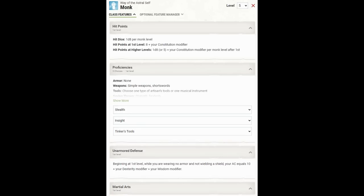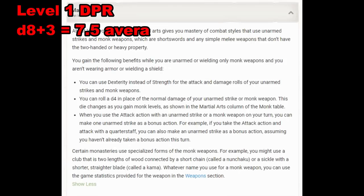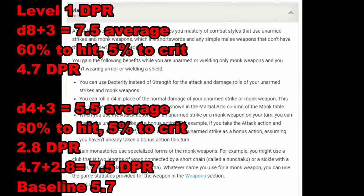We take our first five levels in Monk. Monks are not a great class, but the first five levels are fine — my problems with Monk tend to become apparent more at later levels. Hit points are d8 per level. For proficiencies, I'll grab Stealth and Insight. Unarmored Defense at first level — wearing no armor and no shield, your AC equals 10 plus Dexterity modifier plus Wisdom modifier, giving us a 16 AC to start. Martial Arts — the big thing at level 1 is we get a bonus action attack. We'll pick up a quarterstaff using the versatile property, giving us d8+3 damage, or 7.5 on average. Assuming 60% average chance to hit with a 5% crit chance, the quarterstaff gives us 4.7 DPR. The unarmed strike does d4+3, or 5.5 average — that's 2.8 damage. Total DPR of 7.5 at level 1. Baseline at level 1 is 5.7, so we're comfortably above.